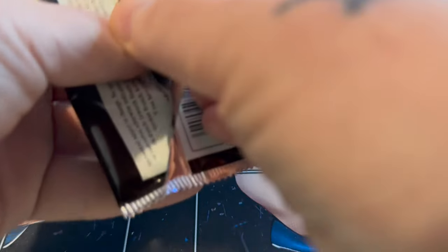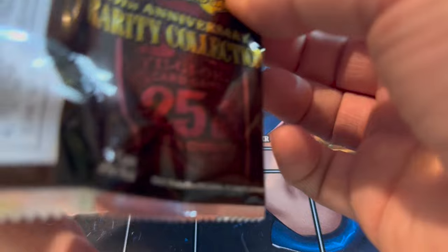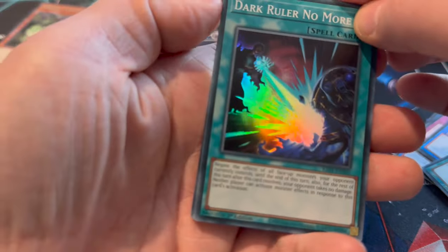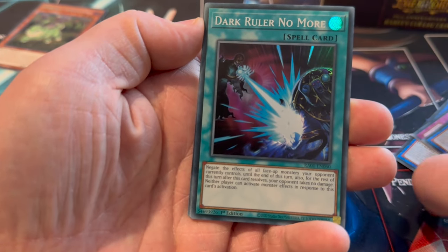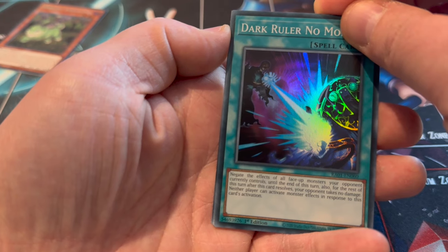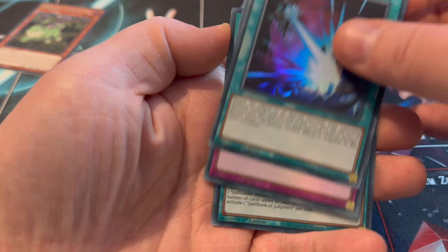The ratio is every four packs will have the Quarter of the Century Secret. And I think one in six is the Ultimate or the Collector's Rares, which take the back two slots. So you probably have a better chance to get one of the Ultimates or Collector's Rares.